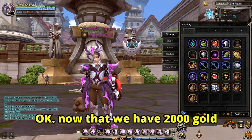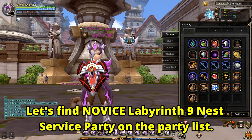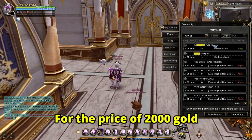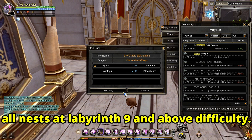Now that we have 2,000 gold, let's find a Novice Labyrinth 9 Nest Service Party on the list. Press O, then search Novice in the search bar and join the party. For the price of 2,000 gold, some people are willing to help us clear all nests at Labyrinth 9 and above difficulty.